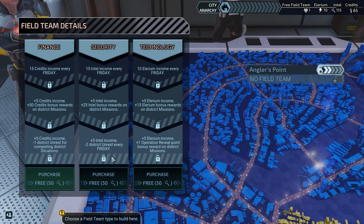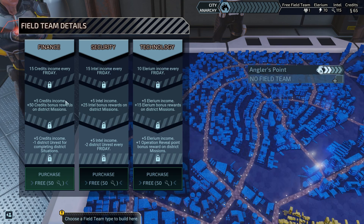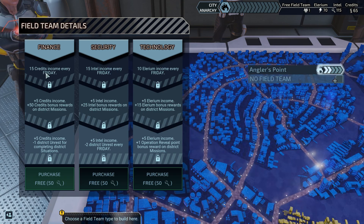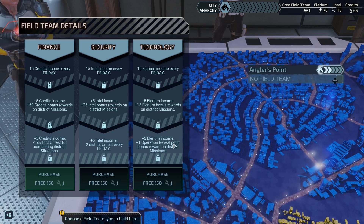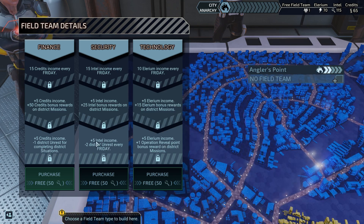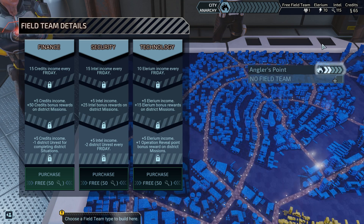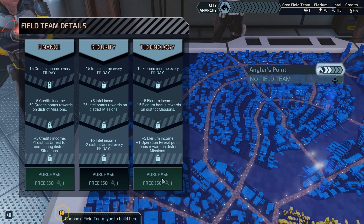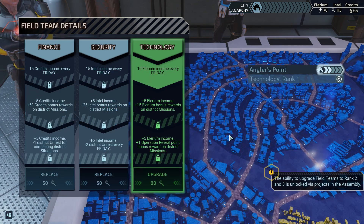They will give us income. Finance teams — how do we read this? It does the top thing at first, and then we can upgrade it to do more. Eventually these two decrease unrest, while the others give us different stuff. My feeling is that credits are the resource we're tightest on, though we're also about to be completely out of Illyrium. Maybe a tech team is exactly what we need. Yeah, free field team — do that thing.